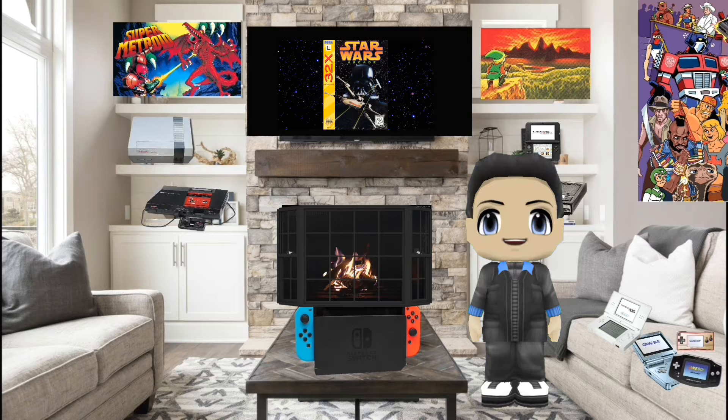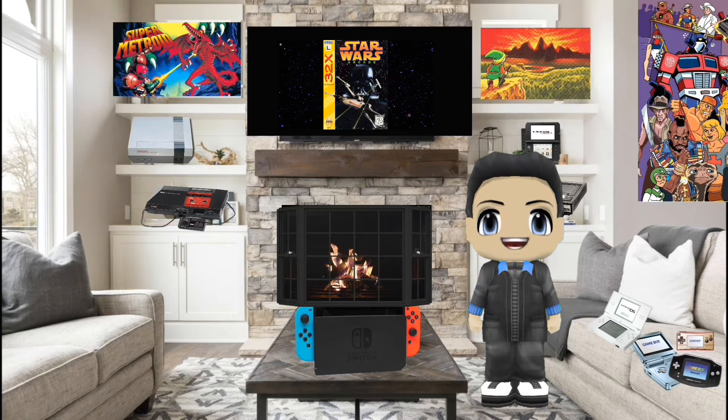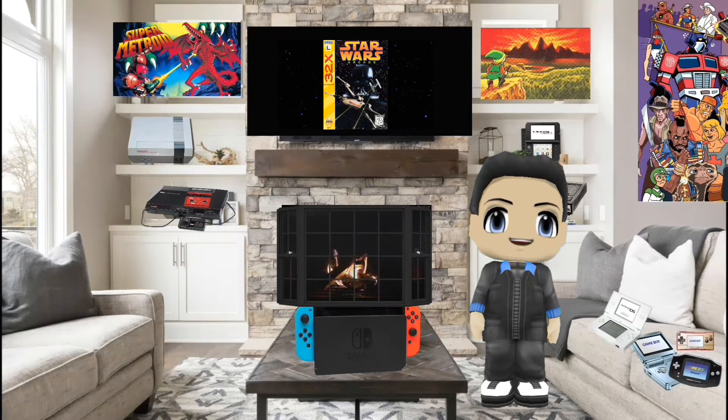The first level has you intercepting TIE Fighters through an asteroid field. The second part of the mission is destroying a Super Star Destroyer, and the third and final is the assault on the Death Star itself. Fantastic game. It does have multiplayer, where one player plays as the pilot and the other player plays as gunner. Let's check it out.